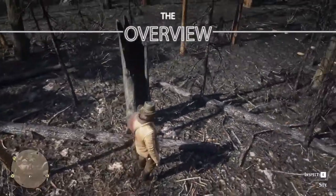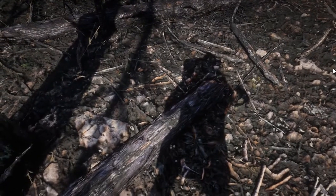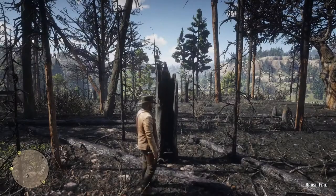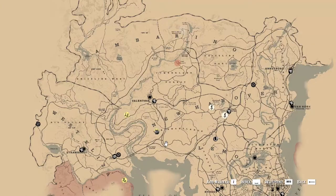Hello everybody! In the game, across all territories, there are 49 points of interest you need to discover. If you're one of these people that want to reach 100% completion, you have to get them all to reach this achievement. In this video, you will learn where 5 of these points of interest are located in the territory around Valentine — to be precise, in the Heartlands.